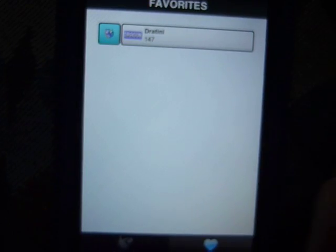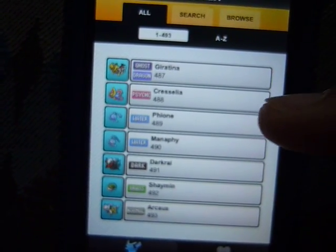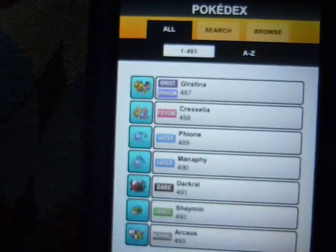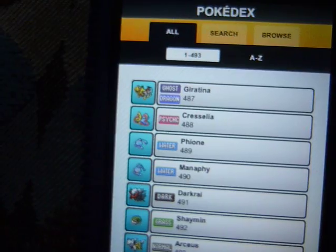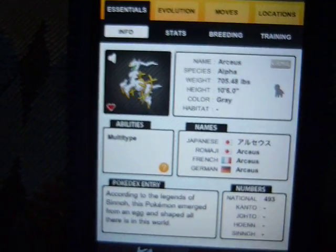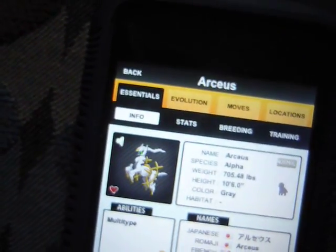What you can do is go to a Pokémon. I'm not actually going to do it because you can't undo it — that's one of the things I don't like for now. It's not that big a deal, but there's a heart and you touch that and it makes it a favorite.